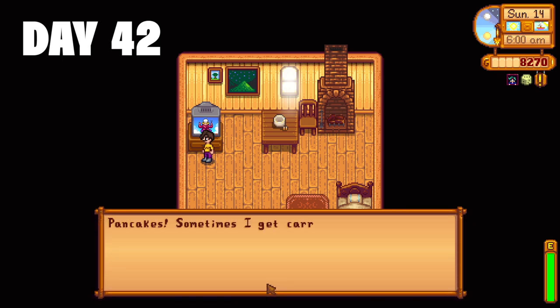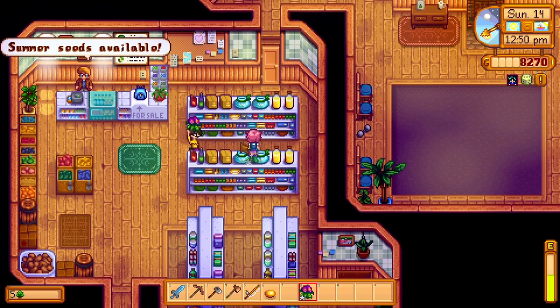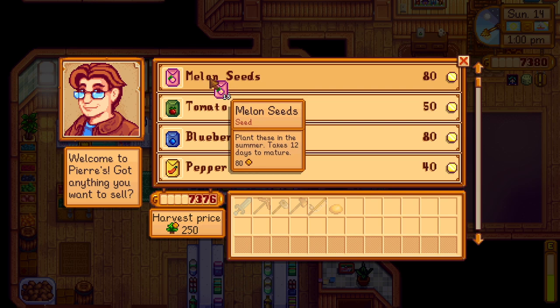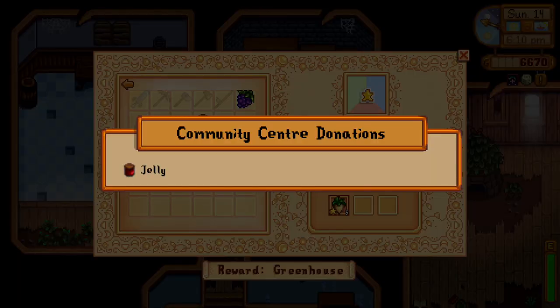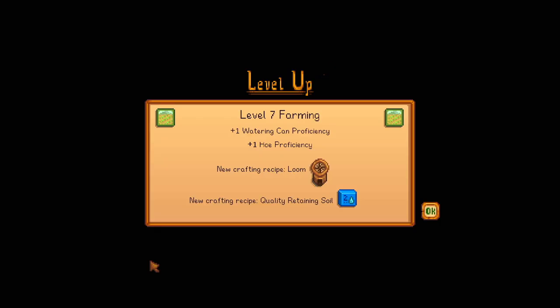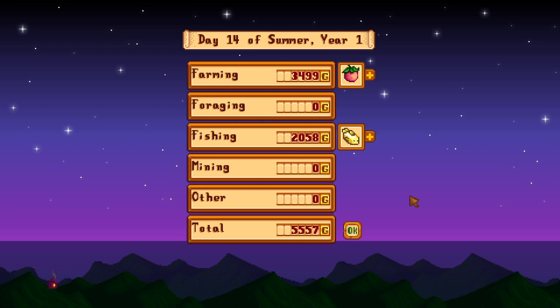Day 42. The Queen of Sauce teaches me the recipe for pancakes. Off to the traveling merchant — nothing of interest today. I go to Sophia to give her her bi-weekly sweet pea and purchase more seeds from Pierre. I also get a new cutscene for Sophia where we catch her leaving the doctor's office — she seems a bit distant, but we make things better with some doggo pets. I head back to the farm to plant some more melons, then to the community center to donate some jelly to the artisan bundle. The rest of the day I spend fishing at the east bridge. Day 42 done — level 7 farming, level 8 fishing, and 5,557 gold.